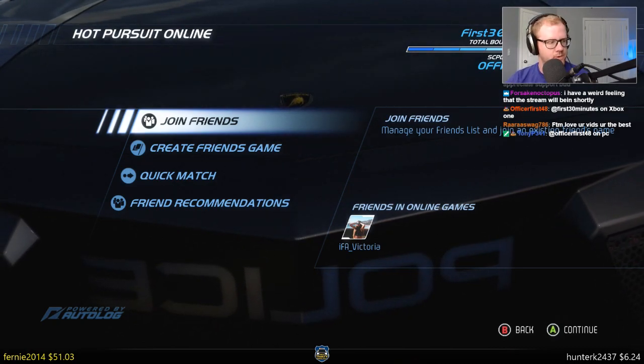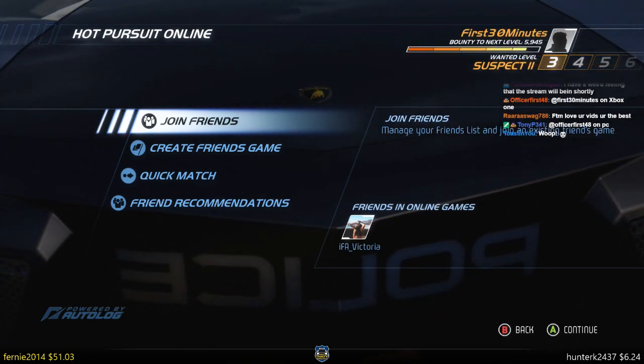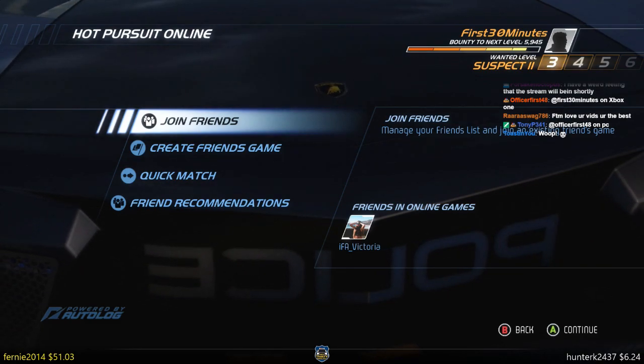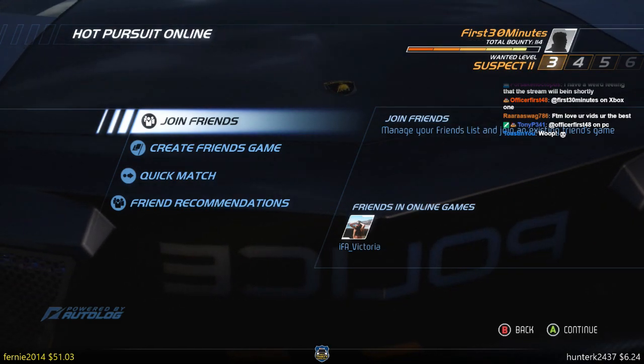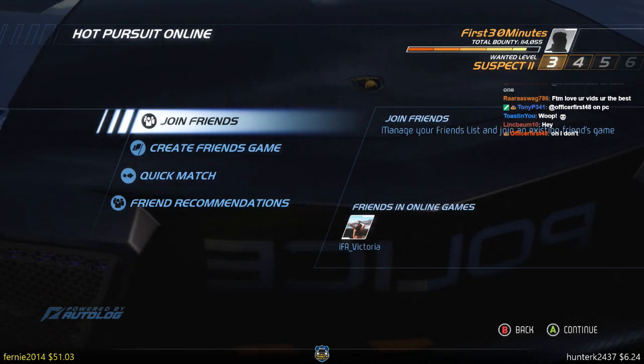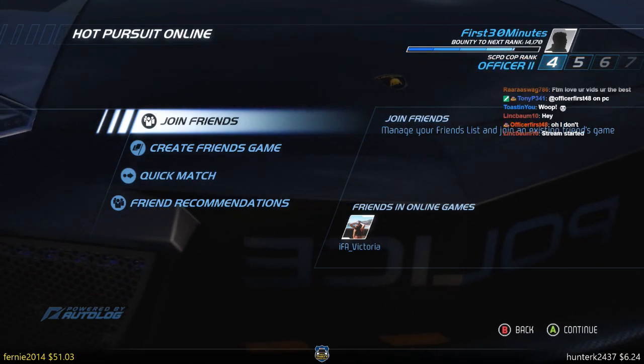Let me remove my camera for a second. So there's my name, it's in the top right of the screen — it's first30minutes. You just add me as a friend. I'm gonna accept all friend requests that come in and I'll create some friend games, invite some people, and hopefully play some friend matches.